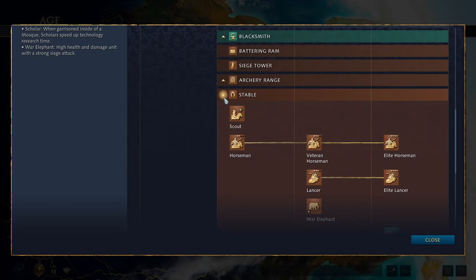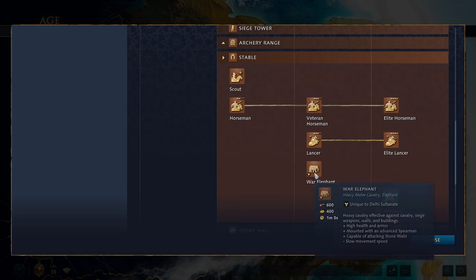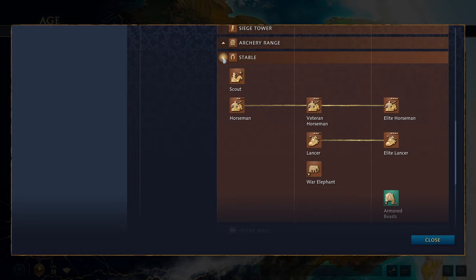You also get access to your stables, which gives you a scout and horsemen in the feudal age. The lancer and the war elephant in the castle age — the war elephant is a heavy cavalry unit effective against other cavalry, siege weapons, walls and buildings; it has high health and armor, is mounted with an advanced spearman, and is capable of attacking stone walls. You also get an upgrade for all your elephants in the imperial age called armoured beast, which grants plus two armor to war elephants and the tower war elephant.